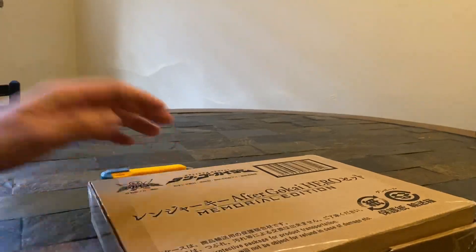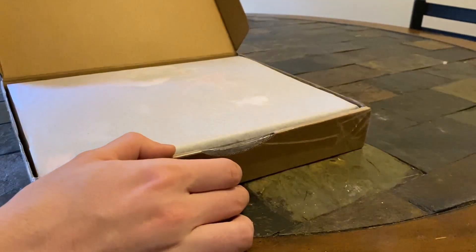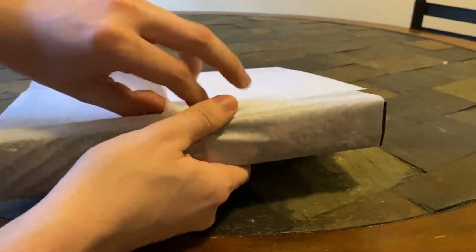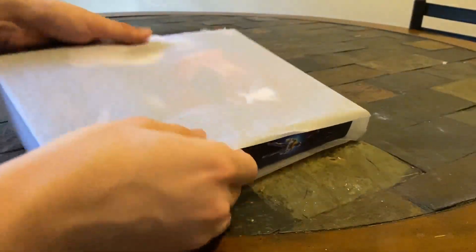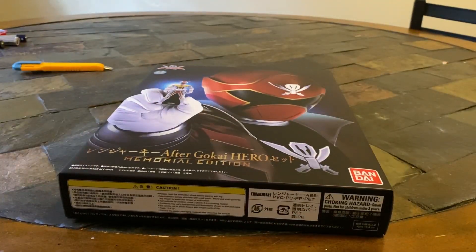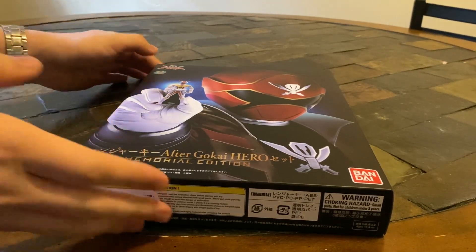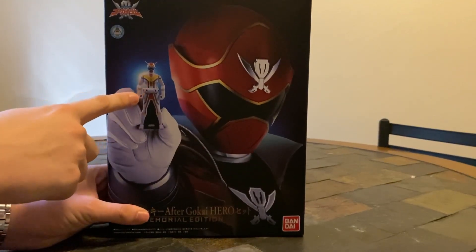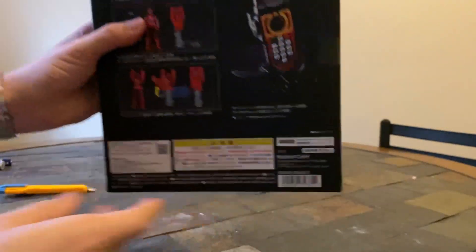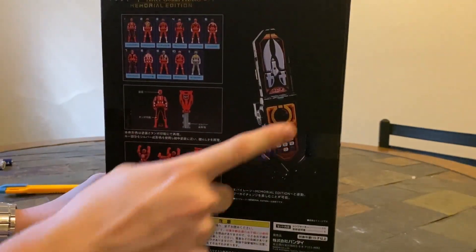I'm going to point the camera a little bit down so we can kind of see the unboxing. I love the artwork on these memorial edition sets — these just look so cool. You can see you've got Gokai Red there holding the Zenkaiser key on the front. On the side, all of the keys that are included. On the other side, a little spread of those keys, and on the top, just that nice pirate text. The back shows all the keys included, a little diagram, and the Mobirates.